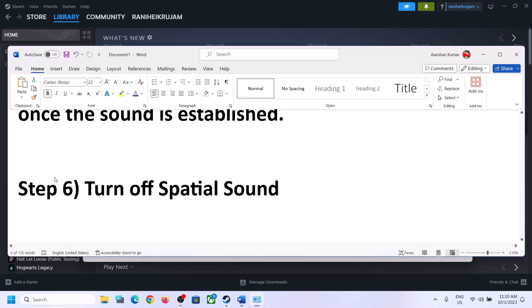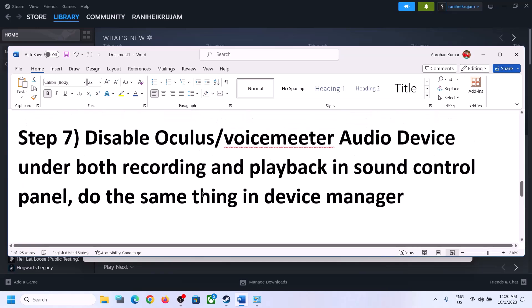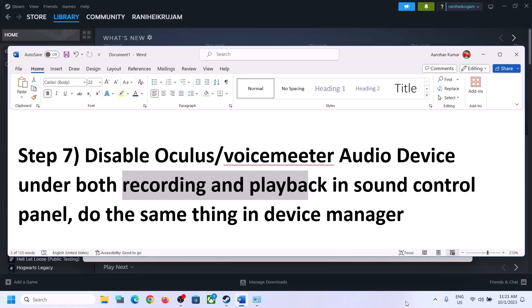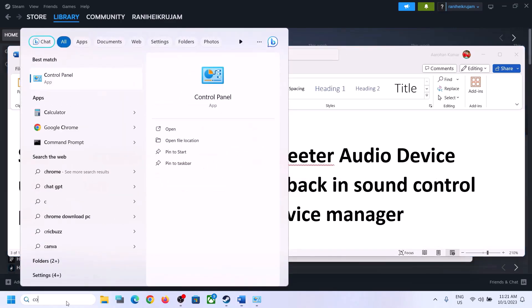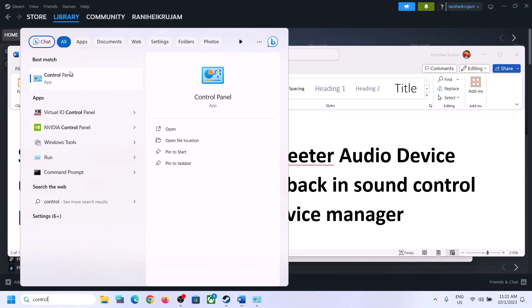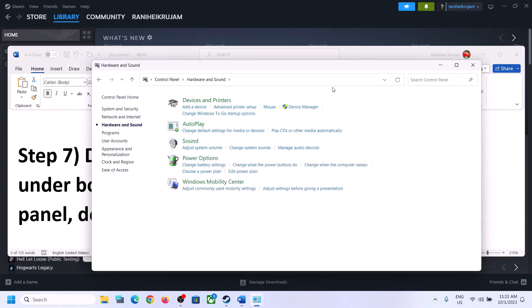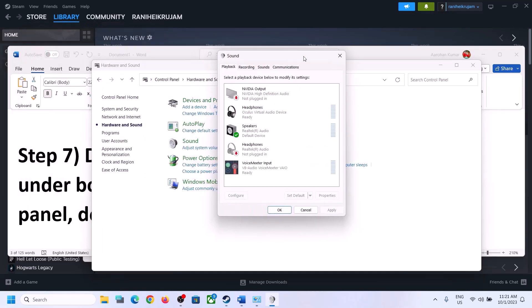The next step is to disable any other audio devices enabled in Playback. Open the Sound Control Panel again — type Control Panel in the Windows search box, go to Hardware and Sound, click on Sound. Over here you can see I have many audio devices listed.